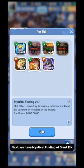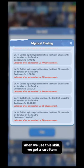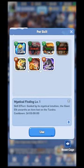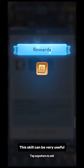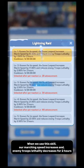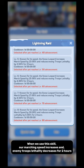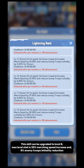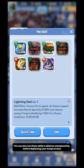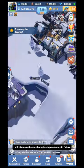Mystical Finding of Giant Elk is a development skill; when used, you get a rare item — max level 8, max stat 23 hours cooldown. Lightning Raid of Snow Leopard is a combat skill; when used, your marching speed increases and enemy troops' lethality decreases for 2 hours — max level 8, max stat 30% marching speed increase and 5% enemy troop lethality reduction. Both combat skills are useful in short-time battles like Frostfire Mine and Foundry Battle. You can also use them in Alliance Championship before deploying your troops in lane.